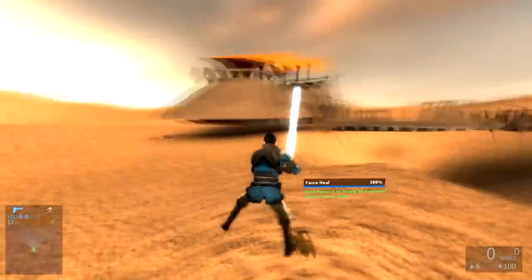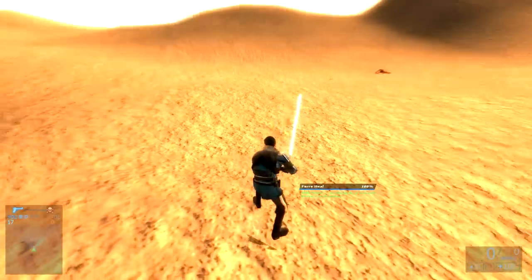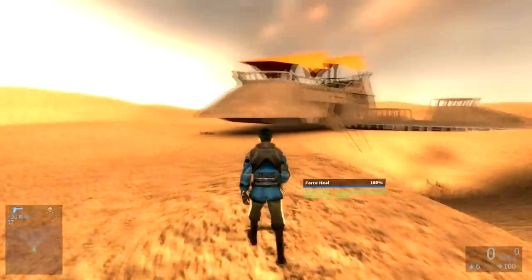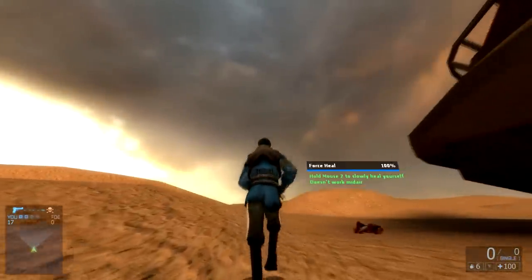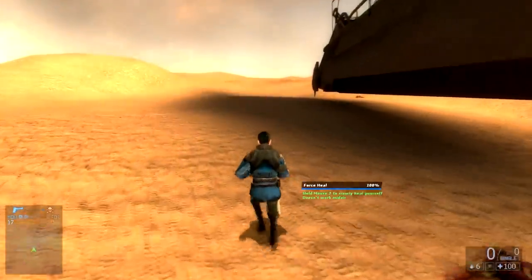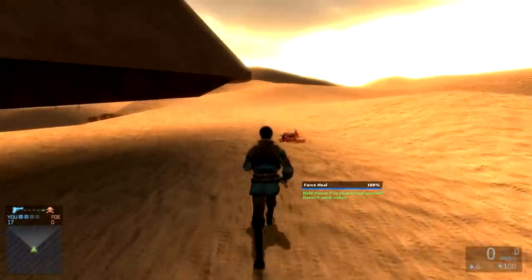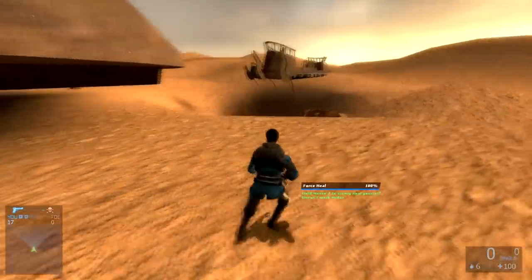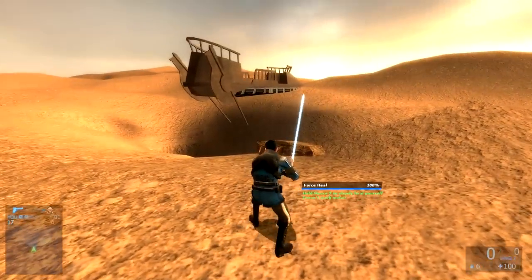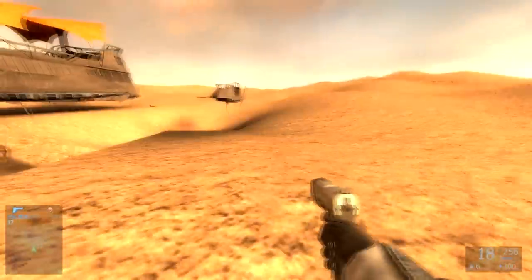That's all the force powers, but that is not all this mod has to offer. If you press R you actually put your lightsaber away and walk around like normal. You cannot use any of the force powers while the lightsaber is put away, but you can always just whip it out by pressing R. Pretty awesome.